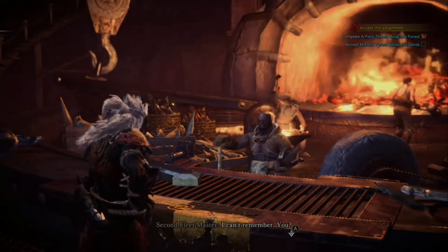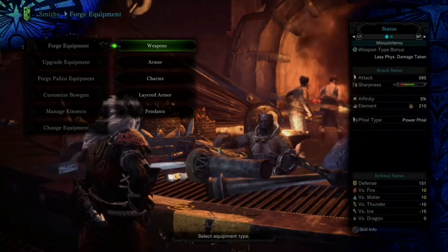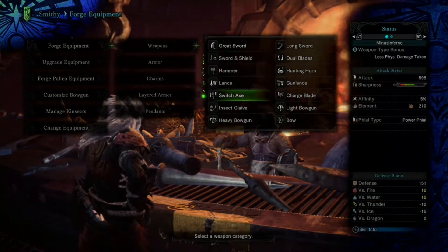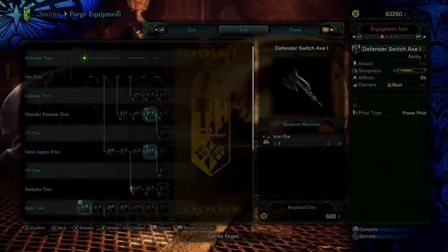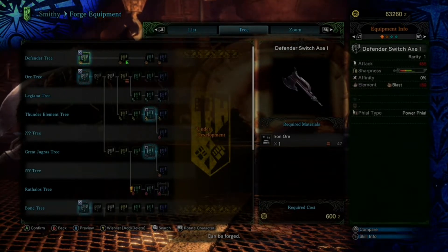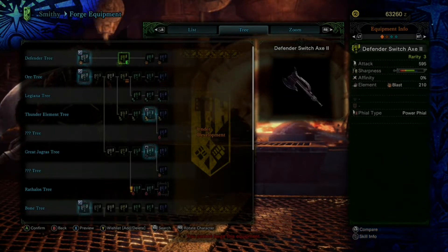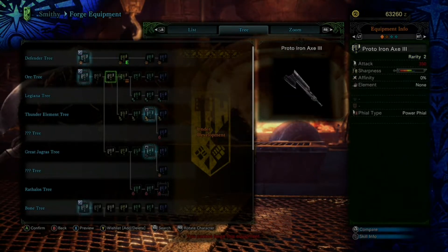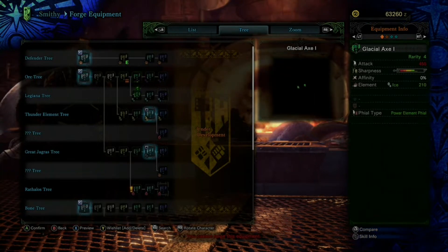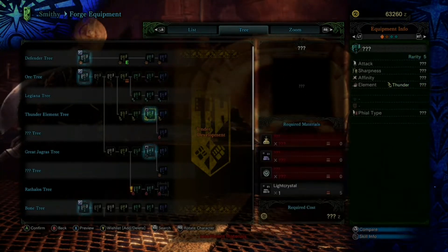If we take a quick look now — obviously you want to speak to the blacksmith, this is about 4 or 5 hours into the game, then just go into weapons, down to the switch axe and it's right there. On the defender tree it's the first one you come to. Unlike some games you can't forge and upgrade weapons and armour within the same tab; you will have to go back out and go into the upgrade tab.